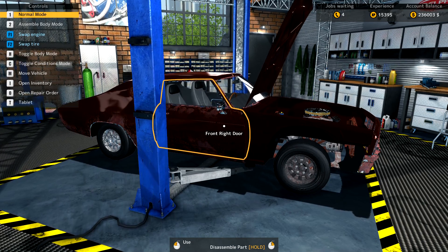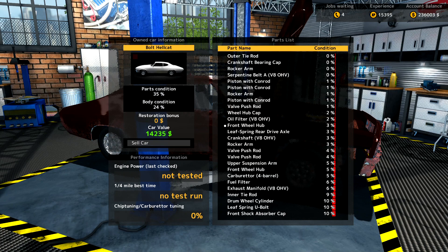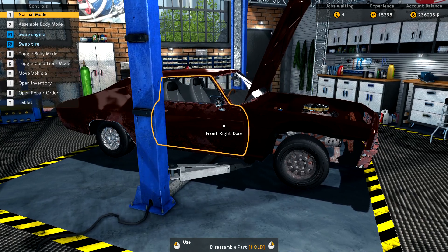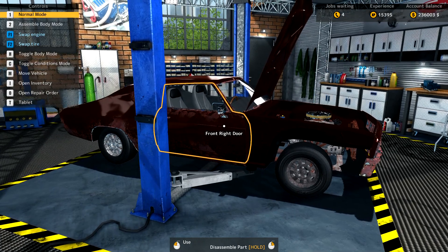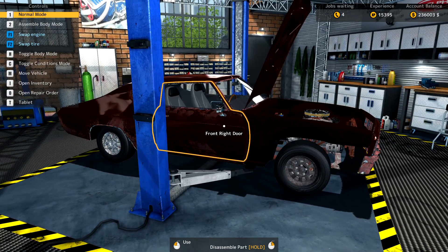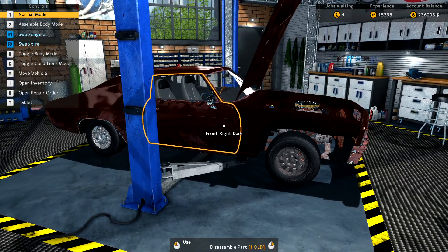Hey, welcome back to another Car Mechanics Simulator 2015 video. Today we've got the Bolt Hellcat — I picked this up at auction for around seventeen thousand. I'm going to max this thing out. It's going to be killer. We're going to put a new engine in it, use all performance parts, and see if we can turn this into a ridiculous car. Kind of reminds me of a Chevelle SS.